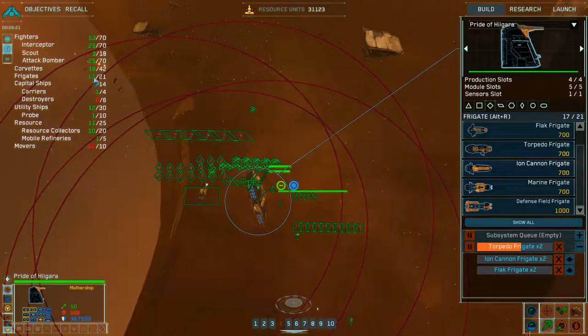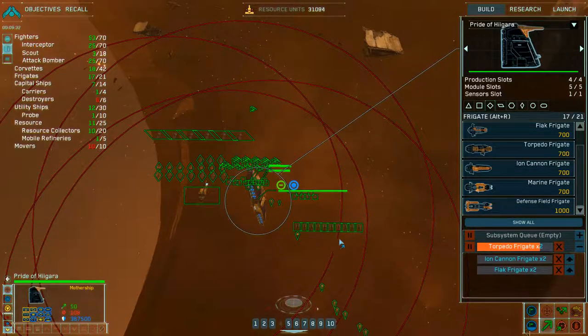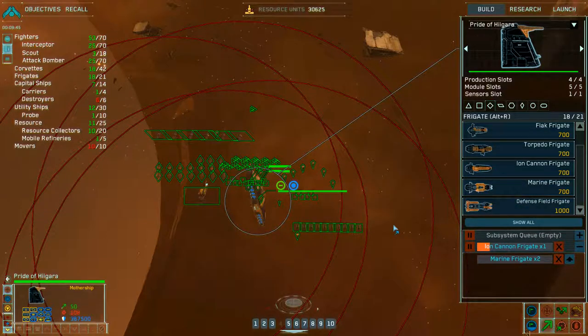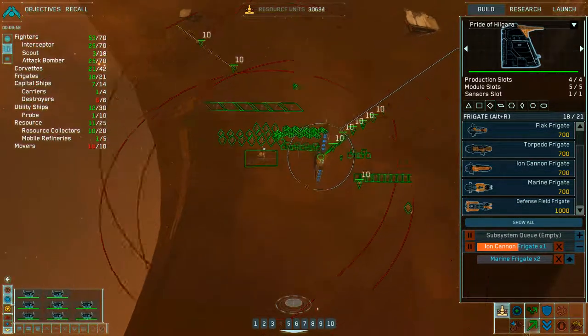How many frigates can I still have? I can only build four more. That's okay. Let's take out one of these and take out one of these — just in case. Production underway. Pulsar gunship squadron complete. Group three reinforced. Show no mercy, standing by.